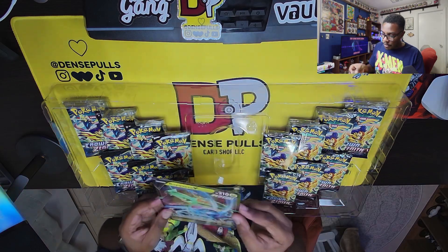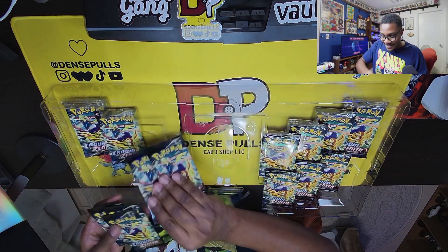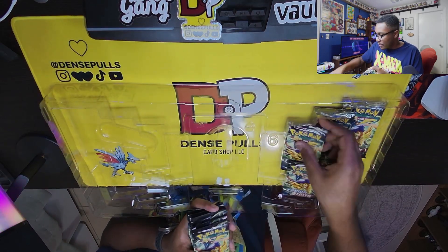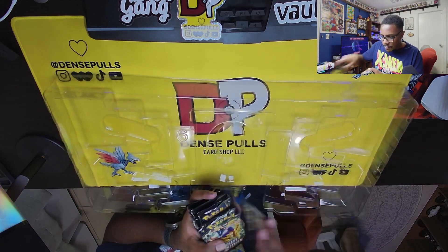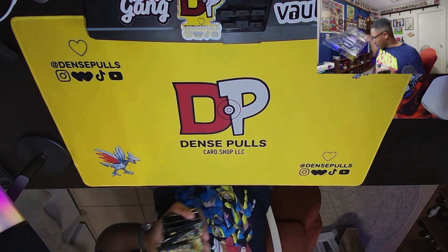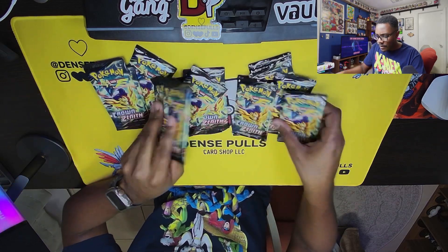You also get a jumbo card — a nice Rayquaza jumbo card. And we have our packs, which is pretty insane to see this many packs of Crown Zenith. Of course if you've got a booster box you're used to seeing this many packs, but let's jump right into it. I just noticed the spots are actually numbered — all the different pack slots are numbered, so that's interesting. Let's go ahead and mix these up and shuffle our luck around a bit.